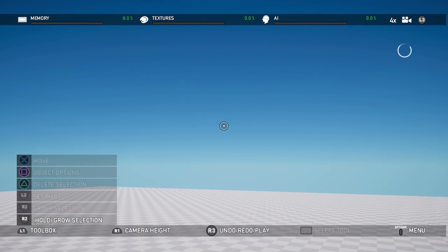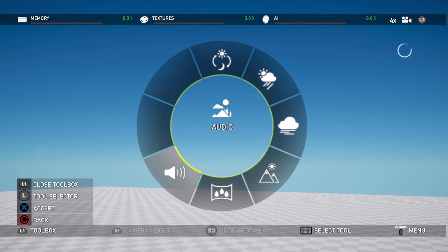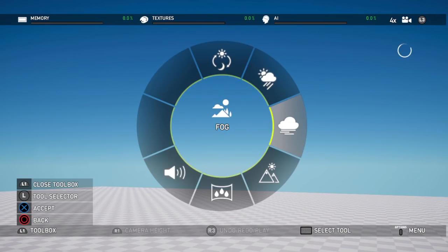Back to controls — I'm on PS4, so if you're on Xbox One or PC your controls may be different, keep that in mind. L1 is going to be your basic button to pop up all your in-map modifying tools. One thing I want to show you is under environment and audio, because that's largely what we're talking about today — environment and terrain.